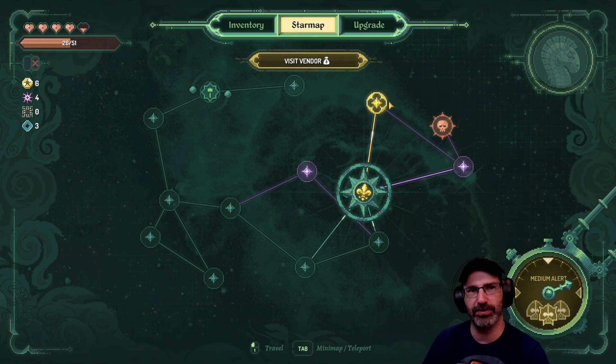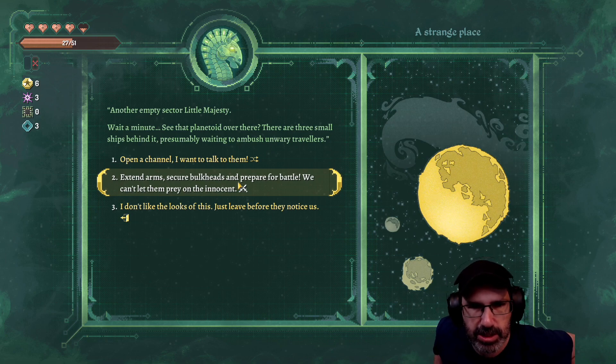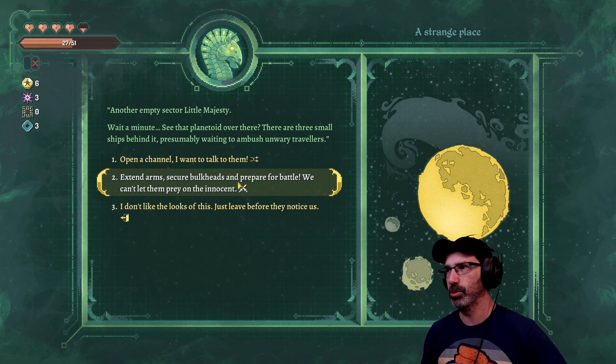Do we have a mod that can kick off a giveaway please, for a game vault game and a spark vault key? There are three small ships behind it. Open a channel - now I'm actually going to attack them. Good luck everybody, it's one clam, danger max of a thousand, for a game vault game and a spark vault key. I'm gonna do battle so we can get some more resources.